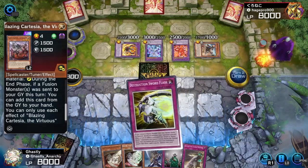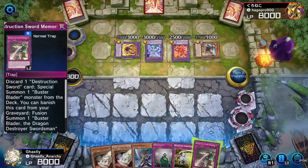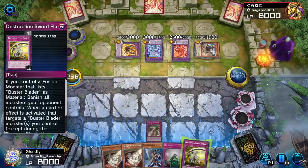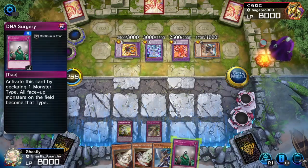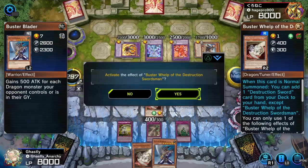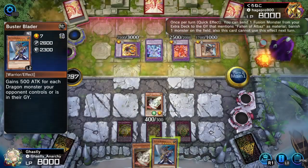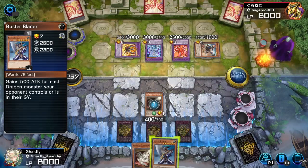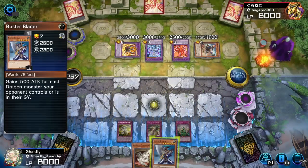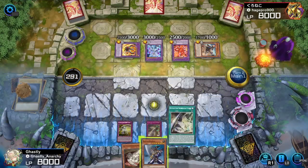On his first turn, he has a negate on the field and four big beatstick monsters. So I gotta think a little bit about what to do to counter this. I'm just going to set my traps, and I summon one of those dragon whelps — a Buster Whelp. I activate its effect, but it's going to get negated by Mirror Jade — that's the only card on the field that can negate. So that effect is banished. But it's not negated — he just banishes the card, so I can still get the effect and pull my fusion card, basically.